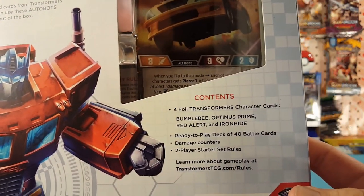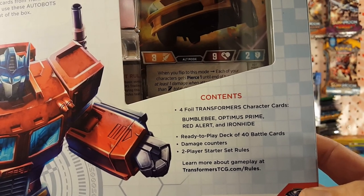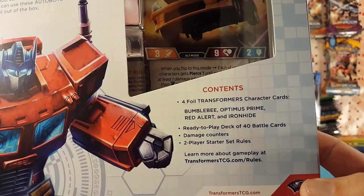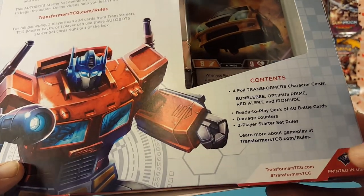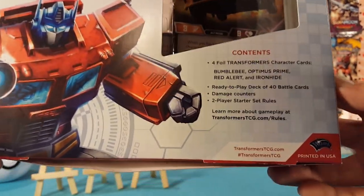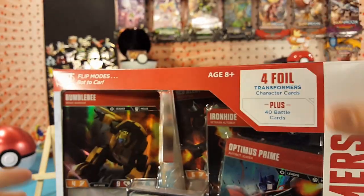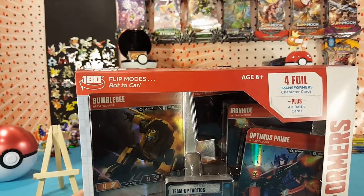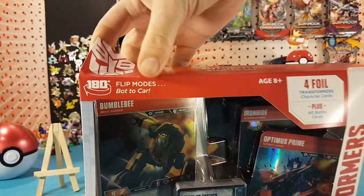Contents of this box: four foil Transformers character cards — Bumblebee, Optimus Prime, Red Alert, and Ironhide — a ready-to-play deck of 40 battle cards, damage counters, two-player starter set rules, and a couple of web addresses and hashtags. This is brought to you by Wizards of the Coast. Let's open this box up and take a look at these cards.